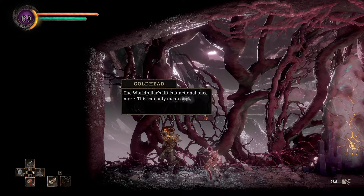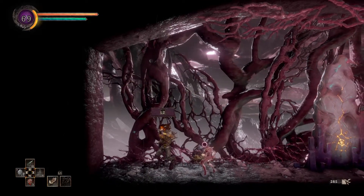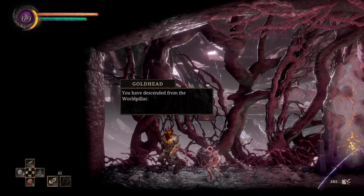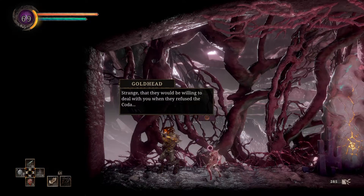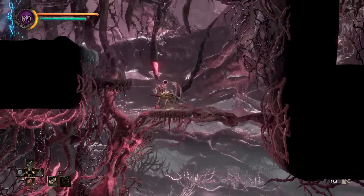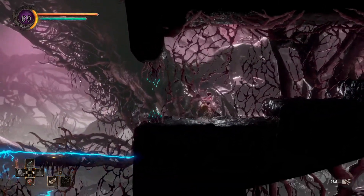Who's this guy — goldhead? That rumbling from high above: the world pillar's lift is functional once more. This can only mean one thing — the mothers of lithic are gone. True, I murdered them. And just as the carbon have been running out of bricks. Level lamb suits you, end-giver. You have descended from the world pillar on a quest from Shidra — strange that they would be willing to deal with you. All right, I don't know what's happening. Oh — can I pull this? I can! I broke the lightning!